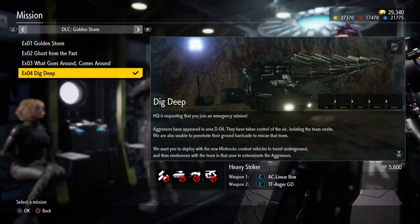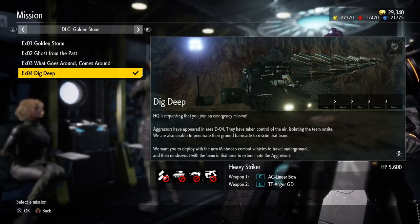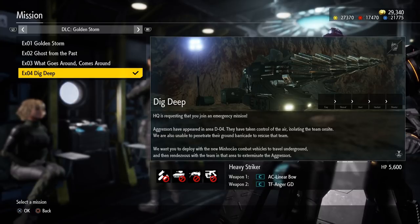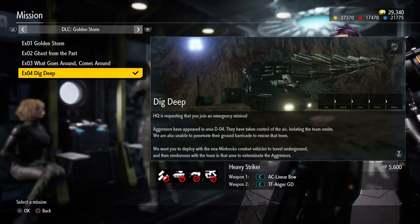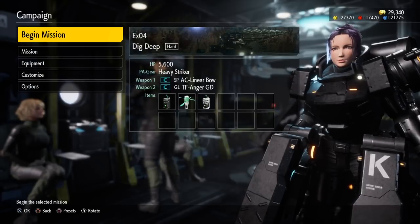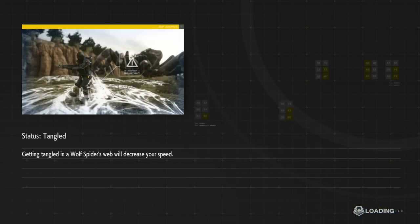HQ is requesting you to join an emergency mission. Aggressors have appeared in D-04 and have taken control of the air, isolating the team on site. We need to penetrate their ground barricade to rescue the team. Deploy with a new combat vehicle to travel underground, rendezvous with the team in the area, and exterminate the aggressors. They had to say no air support because I'm a fencer with big boom.